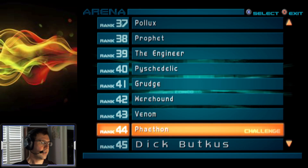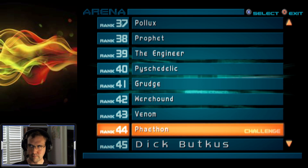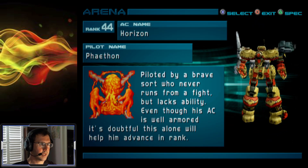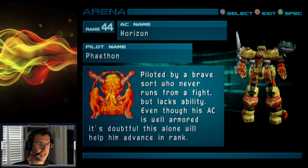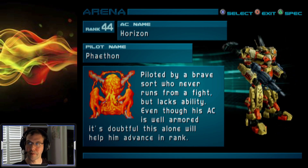Our next opponent is rank 44 Phaeton — or Phaethon, might be misspelled — piloted by a brave sword who never runs from a fight but lacks ability. Even though his AC is well armored, it's doubtful this alone will help him advance in rank.